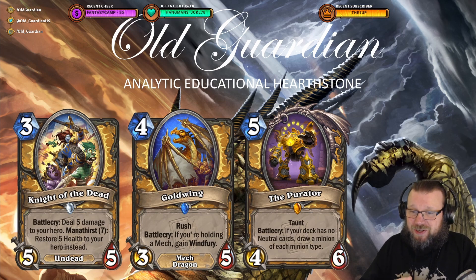Paladin also got a legendary card, The Purader — a 5 mana 4/6 Taunt with Battlecry: if your deck has no neutral cards, draw a minion of each minion type. So this can draw your Light Rays, your Knight of the Dead, your Sinful Zeus Chef. There are a few Paladin minions with minion types it can draw, including a Mech like a Leviathan. This can be used in defensive or aggressive decks — two different types of Pure Paladin could use this. Is this better than Ordering the Cult? Maybe not. Can it be played alongside it? You don't always draw it, so perhaps.